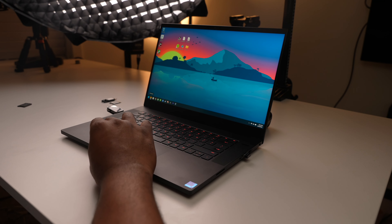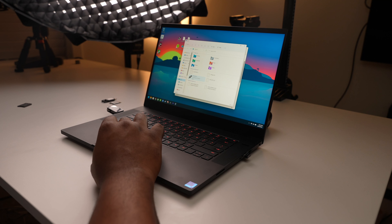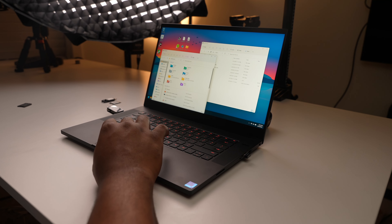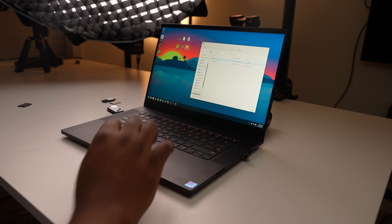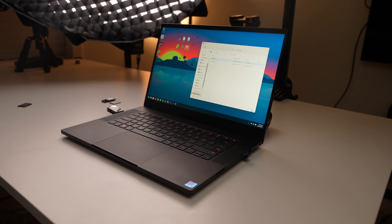Once the SD card is done being created, head over to that drive and drag the drivers folder we created earlier onto the micro SD card. Once that's copied over, we can head on over to our Steam Deck.